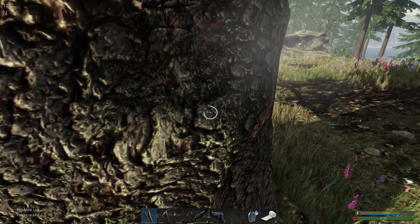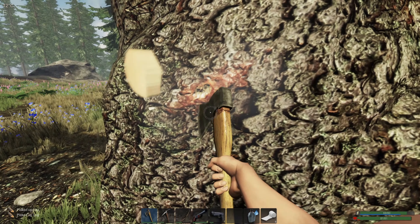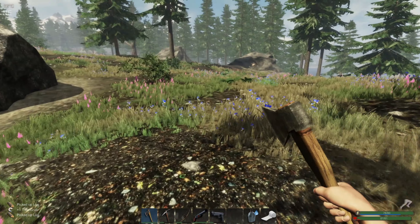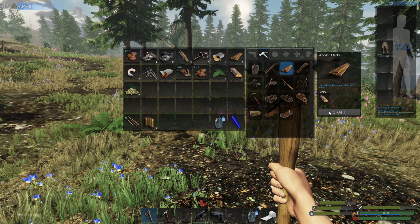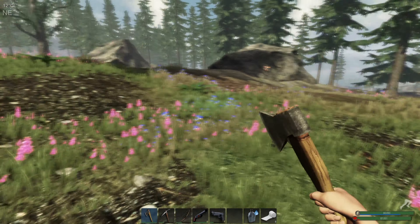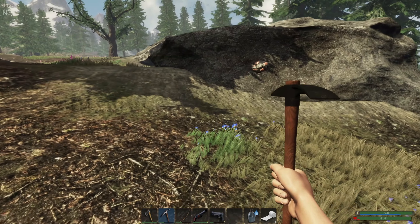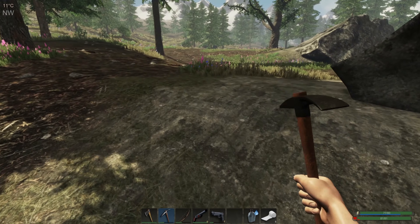And we might pop over and grab that node over there. Oh hang on - nice thing. No, that's got to be copper, I think that's copper. How are we doing for planks? Nice. Having fuel bricks is such an amazing thing - definitely makes life easier.